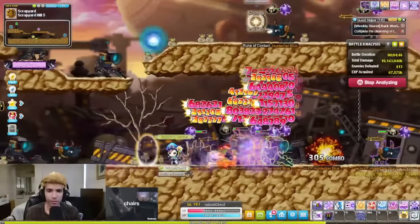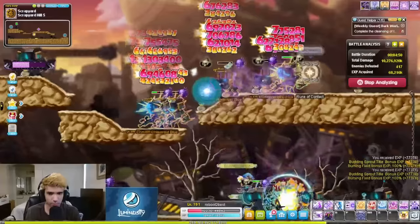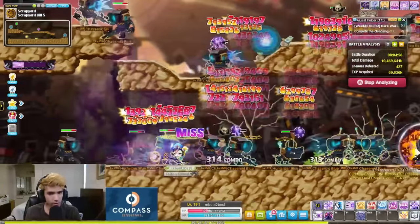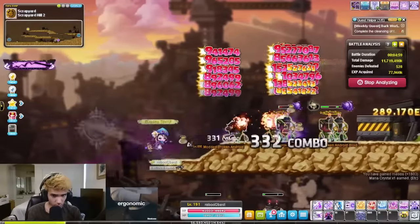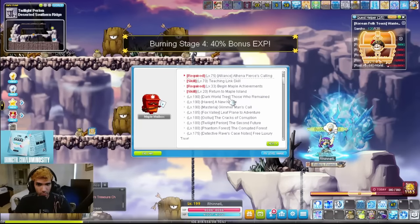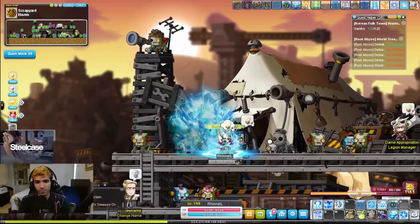At 190, you will unlock Scrapyard located in Edelstein. This will give you access to maps that are equal in terms of EXP to the non-Starforce maps in Twilight Perion and Fox Valley. So if all those maps have their burning drained, go ahead and move here. The best maps in Scrapyard are Chaseroid Blues in Scrapyard 5, Modded Broken Androids in Scrapyard Hill 2, and Modded Scared Roids in Scrapyard Hill 1. At any point, once you hit level 197 as a burning character or level 199 as a non-burning character, make sure to do your Haven quest located in your lightbulb for a free level.